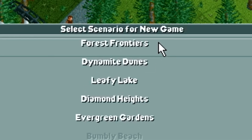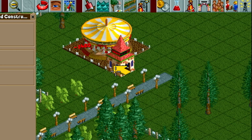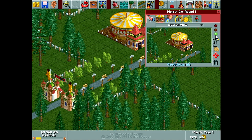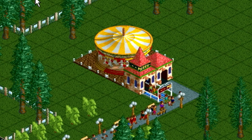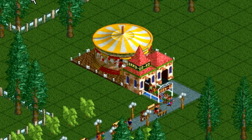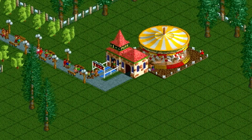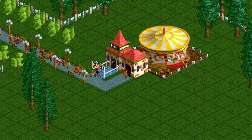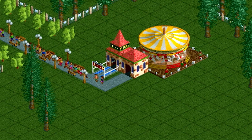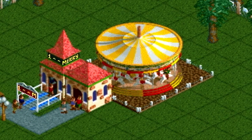Now let's start with Rollercoaster Tycoon 1. We're going to build the merry-go-round in the very first scenario, the great and highly revered Forest Frontiers. Those colors are beautiful — the yellow and the white canvas top. It's so nostalgic. It's the most iconic piece of Rollercoaster Tycoon in my opinion. And of course we have the music, which is iconic in and of itself. A very great ride, very good.